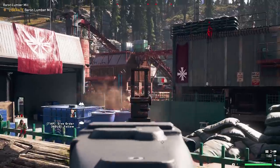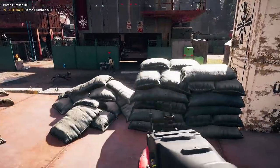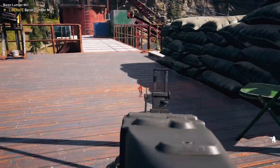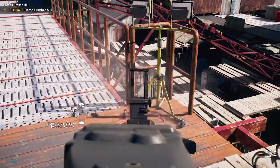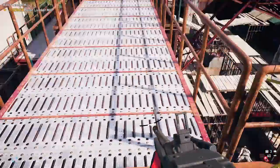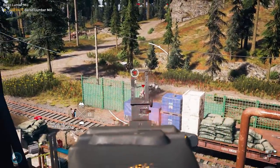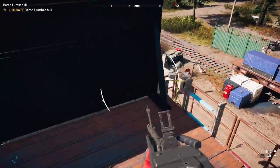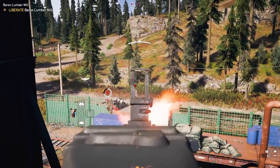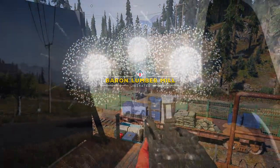Machine guns are a lot of fun in this game, and they're another likely option that most players will sink a lot of resources into. They don't offer the same precision as other weapon classes, which limits their utility in hostage rescue missions and general stealth combat. Machine guns really excel at taking down big groups of enemies quickly — not having to constantly reload gives you a lot of advantages, especially against low-tier enemies. They're also pretty effective against vehicles, but they're not necessarily a good replacement for some of the game's launchers.